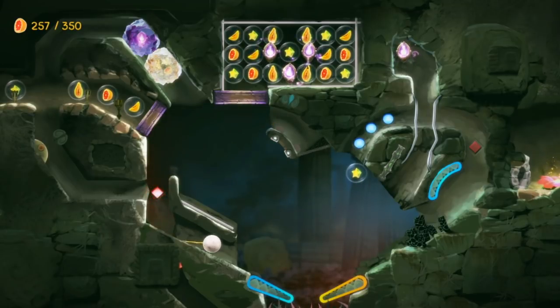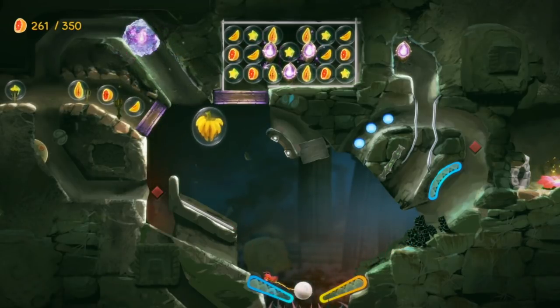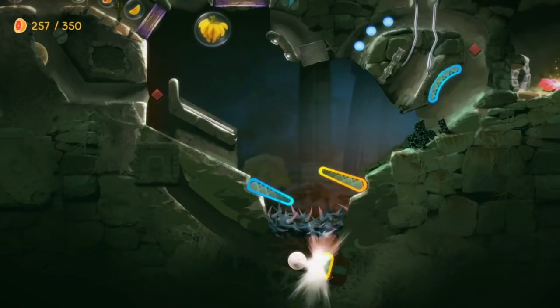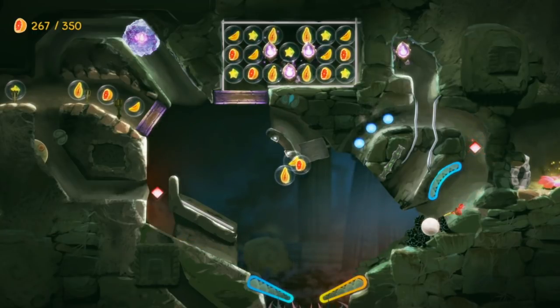You can't really die in the game as such, but there are points that are quite challenging and will require skill. In certain pinball sections you'll need to send the ball up ramps to unlock gate keys, then collect them by hitting them with the ball. Unlike real pinball, if the ball gets through the flippers it's not game over — you can just continue until you get everything you need and move on.